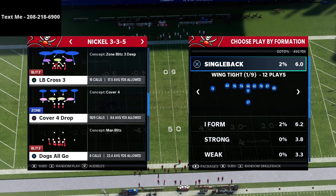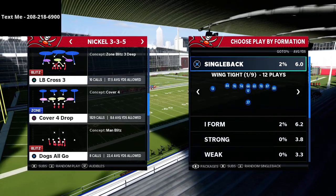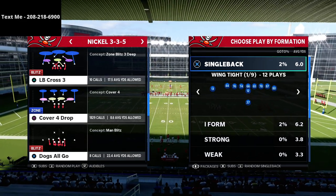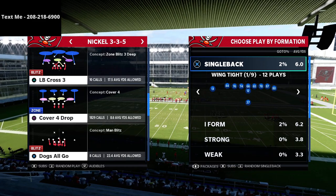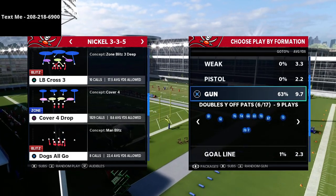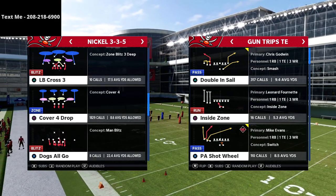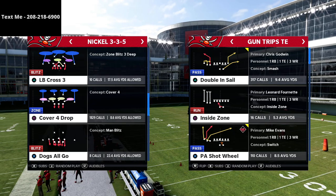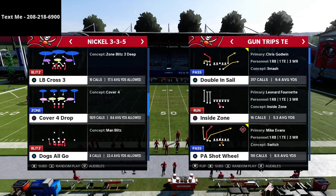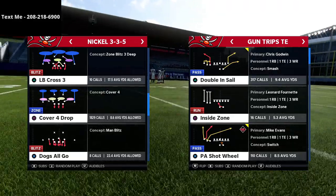We're preparing for Madden 22 right now in full prep mode — one month to launch. I'm excited to get going on this next season because I've got a lot of exciting stuff planned. What we're talking about in this series is the trips tight end. I think trips tight end is going to be one of the best offenses, if not the flat out best offense in the game next year. I love the spread and I love the air raid, and I wanted to talk about how you can run the same concepts from the air raid out of a trips tight end alignment.